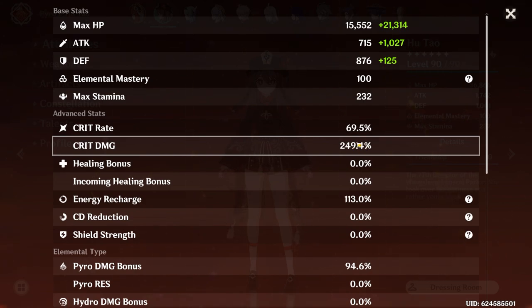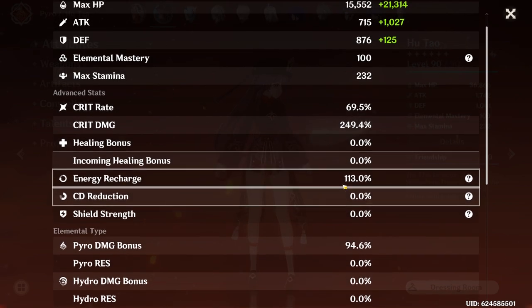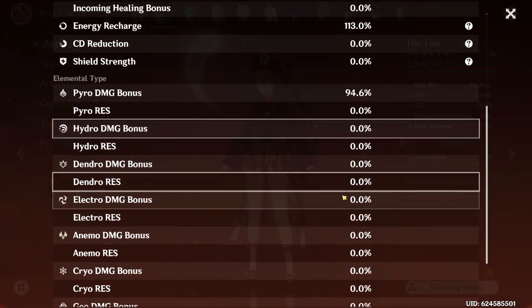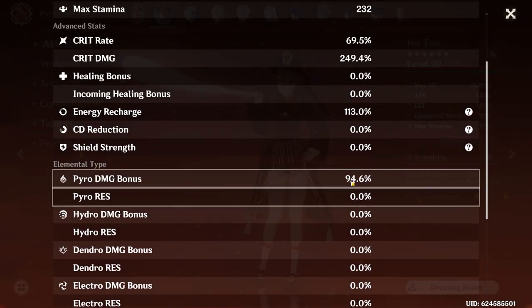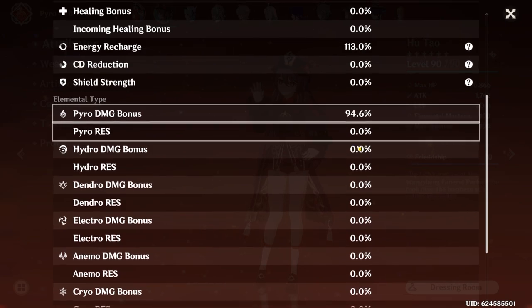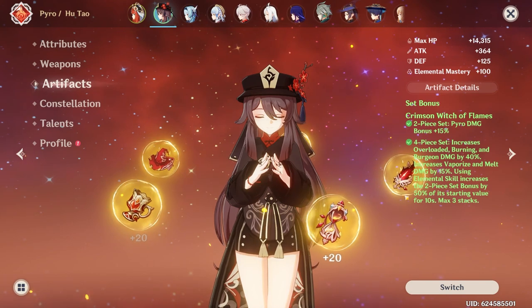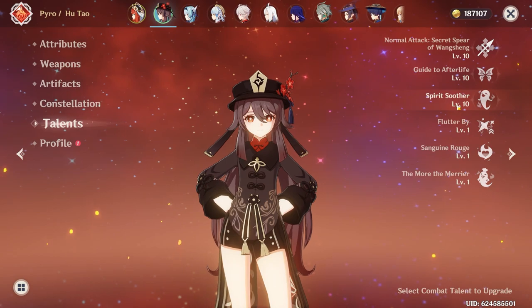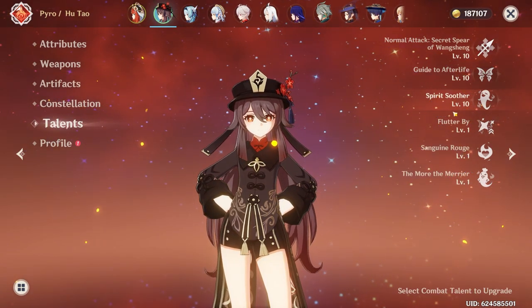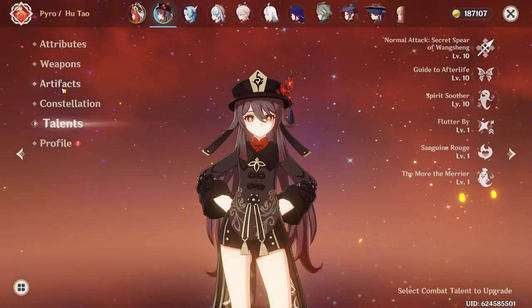Which works perfectly well. Obviously if you can push your stats a little bit higher, that's great. You'll see later why I'm not able to go a bit higher than that. 113 energy recharge, not too important. If you're running a shield like Zhongli, you really don't need energy recharge until you have her burst, although it is nice for damage. 94.6 pyro damage, that's coming from Crimson Witch of Flames. And I do have her triple crown — it's something recent. I had her at 10, 8, 7 for a very long time, but I decided recently to triple crown her because she deserves it and she does a ton of damage.